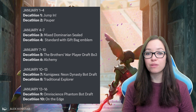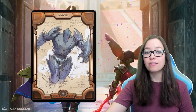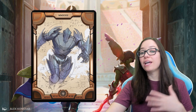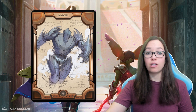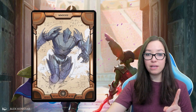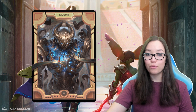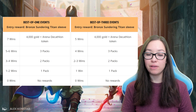Now that we've looked at all the different events, let's talk about some of the prize support. If you enter into any Decathlon event — even if you don't win it — you are going to be getting one of these bronze Sundering Titan sleeves. I love the art; it's one of the schematics from Brothers War and it's absolutely awesome. So even if you have no intention of playing in the Decathlon finals, it could be worth it to just enter one because you get this sleeve automatically. If you manage to get max wins tokens for every single one of those 10 events, you'll also be getting the bonus golden sleeve.